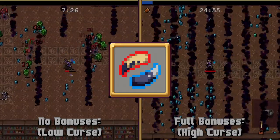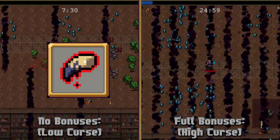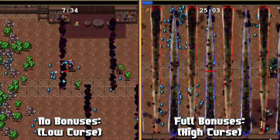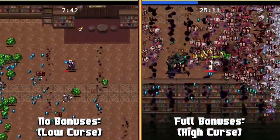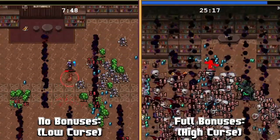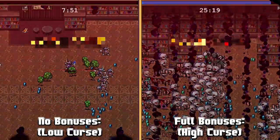Next up we have Echo Knight, which is the evolution of Summon Knight, evolved with the Duplicator. Echo Knight summons claws above and below the character, alternatively from the top and bottom of the screen, leaving behind a lingering damage zone of dark clouds.